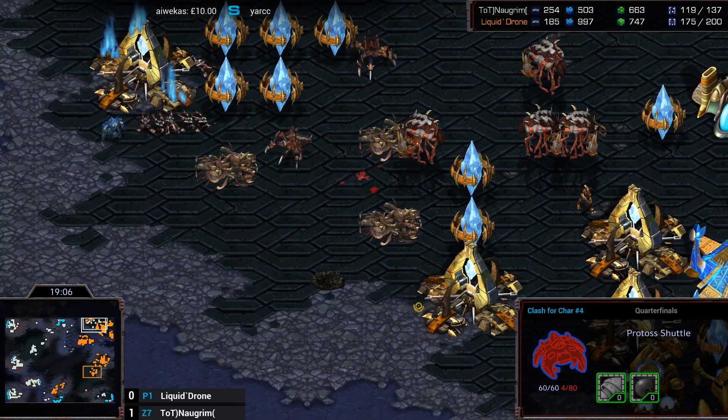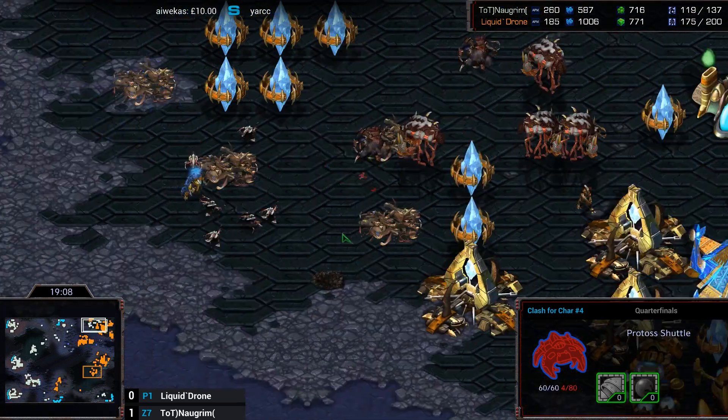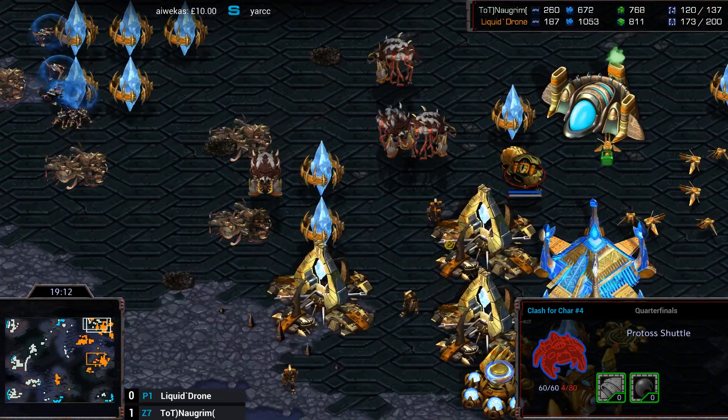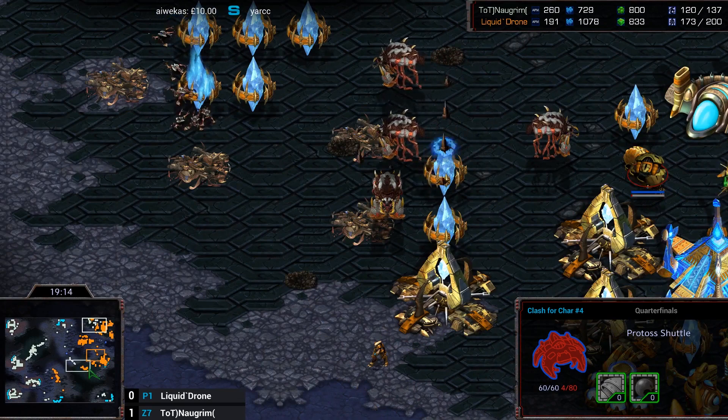There's a couple of units here. A Reaver's coming back — he didn't have Shuttle speed, so it takes a while for the Reaver to come back. There's no Observer here either — he needs an Observer to be able to deal with these Lurkers.